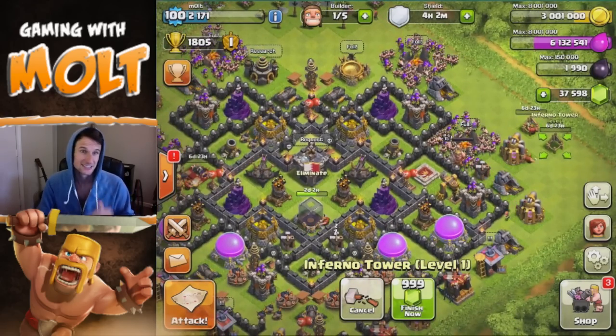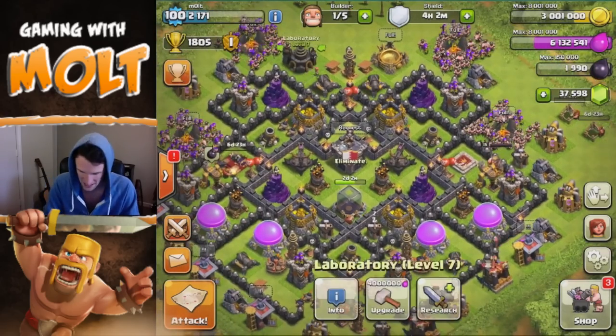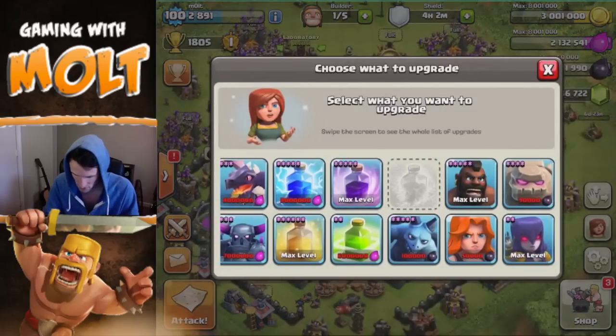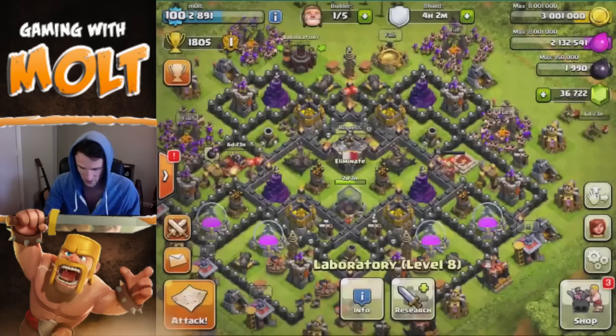I'm so excited about this because we're gonna have some awesome new base designs. I've never designed for Town Hall 10 — it's gonna be great, I'm super stoked about it. Let's go ahead and upgrade this with the elixir we already had, we can finish that as well. We'll probably research our wizards first.